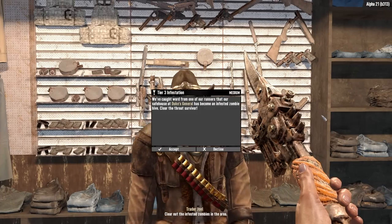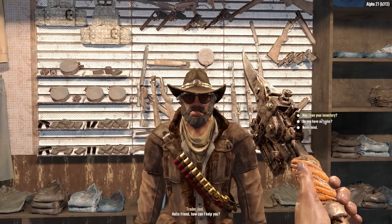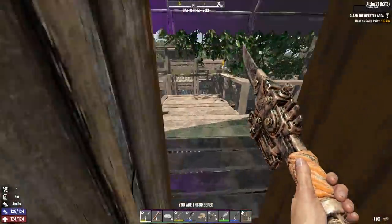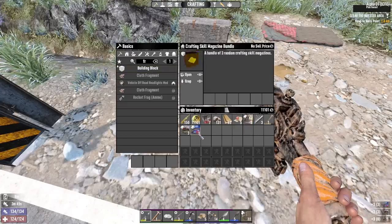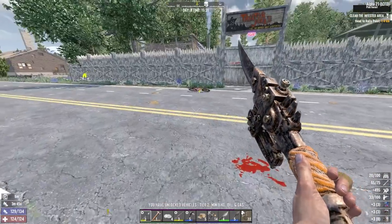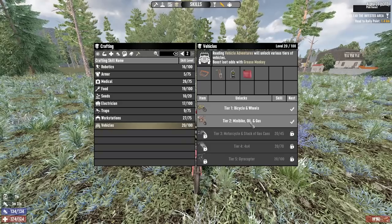Tier 3 infested clear — let's see. Johnny Town. I'll take the infested clear to the north and go see the other Joel for some jobs too. We've unlocked the minibike oil and gas. I'm not really going to bother with a minibike I don't think. What does it take to make one? Although it is extremely easy to make one — I need an engine, a car battery, a couple of wheels. Screw it, let's make a minibike for old time's sake.